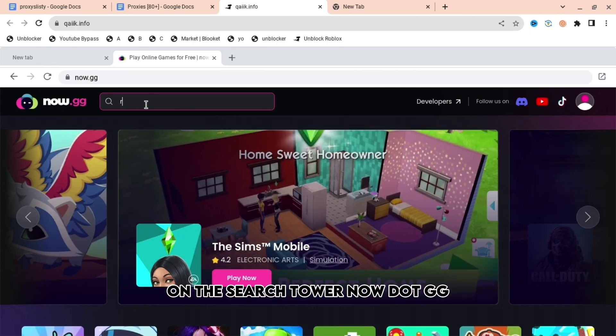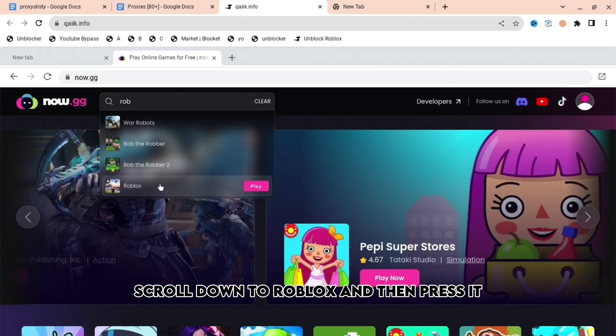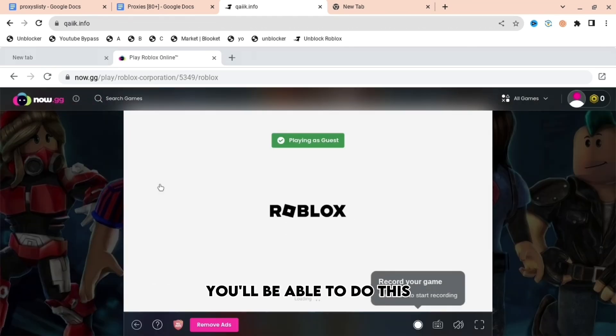When you are here on the search tab of now.gg, you're going to want to type up Roblox. When you do that, scroll down to Roblox and press it. It will bring you to this loading screen, and then after that you'll be redirected. Then you just want to log in and then you can play.